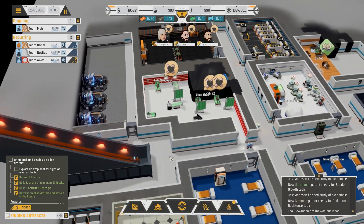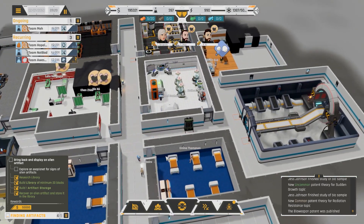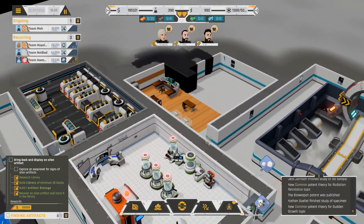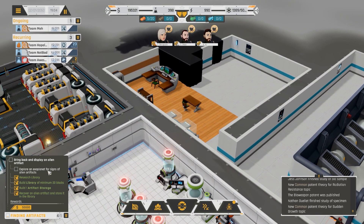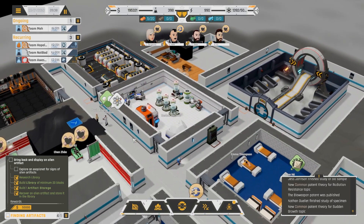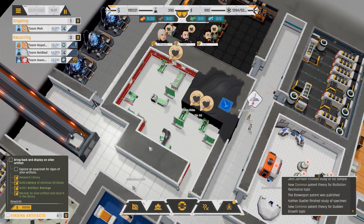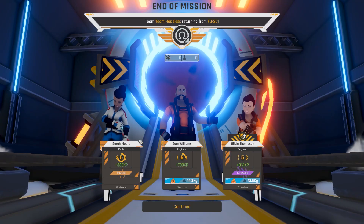Good morning everyone, Dave from the Wee Hours here, back with some more of Exo Gate Initiative. Things are stabilizing a little bit - we're still allegedly trying to explore an exoplanet for signs of alien artifacts, which is odd because we have an alien artifact in the library already. Thanks to comments for noticing that I could be expanding my medical clinic.